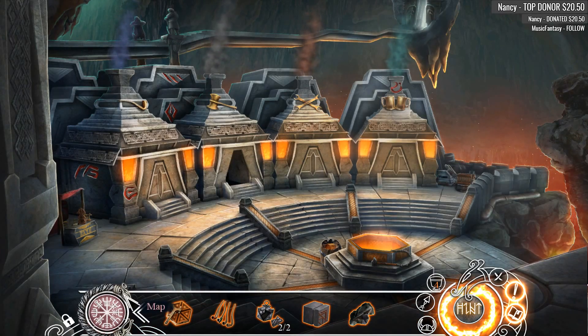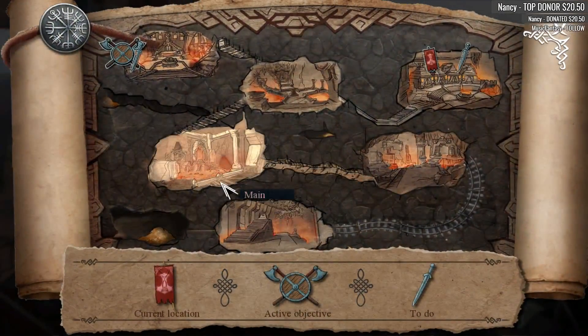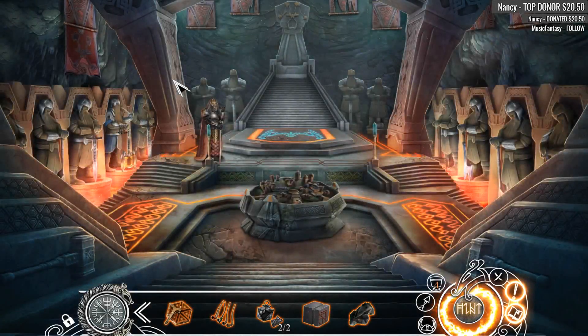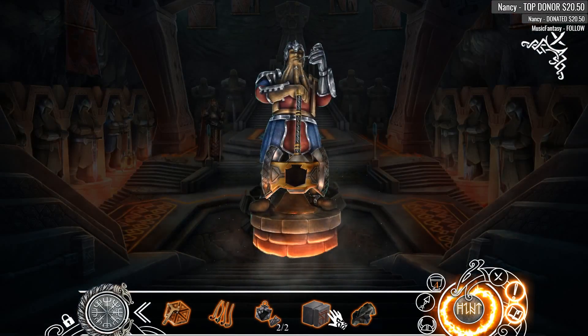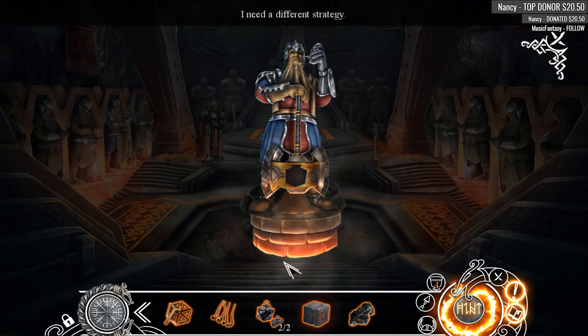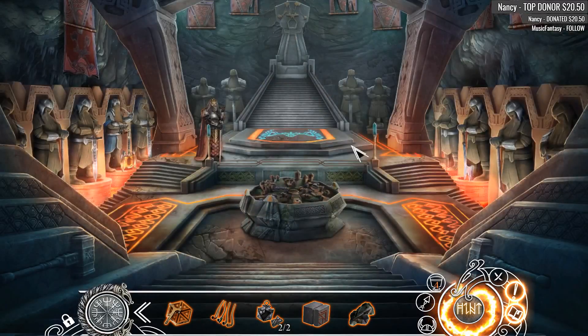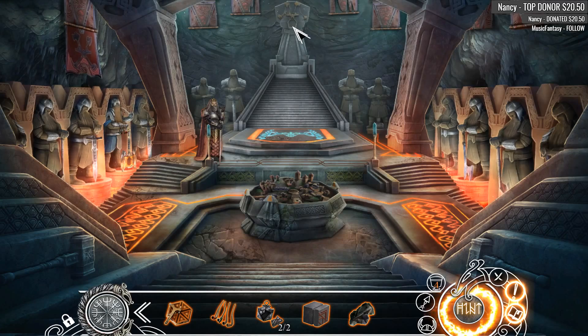Now I do believe our map said we had something to do here, so let's just check this out. Let's go back to the throne room because we can — why not? I actually have no idea why we would come back here. Does this go here? No, it does not. No, that does not go there.